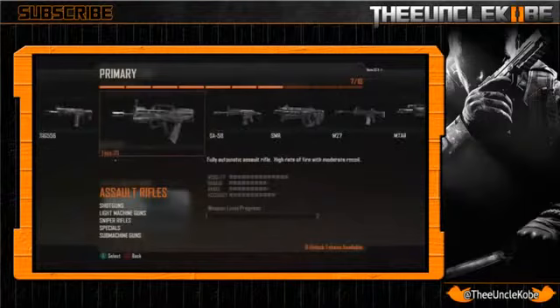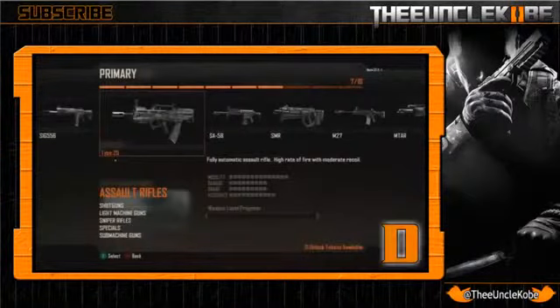Moving on, we've got the Type 25 with some of the most dreadful stats I have ever seen. Damage and range both flatten out at 9, a class worst, and accuracy is a less-than-stellar 11, which is 2nd worst. However, this gun finds its effectiveness with a high rate of fire and moderate recoil, making it most likely an assault rifle you rush around with that'll probably have a decent hipfire. Either way, I hate it already and I give it a D — end of story.